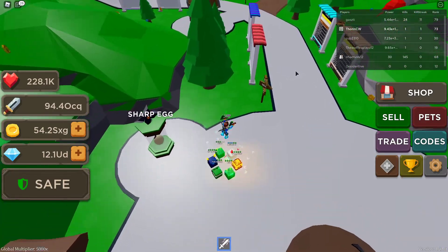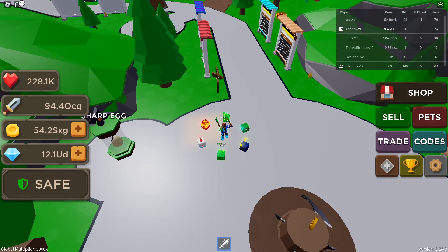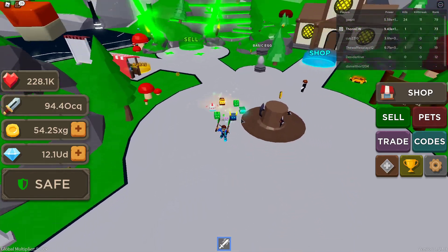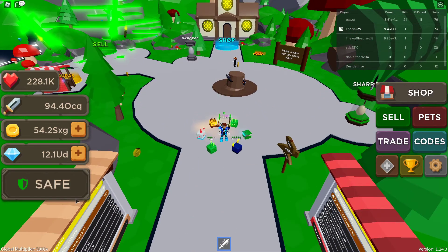As I said, this was just a quick little update since they dropped a mini update from 1.24.0 to 1.24.3, which added the additional aura, the giftable boost for 10 times coins to people within your game, and the global multiplier set to 5,000 times to help you get your strength, coins, and diamonds up. I hope you've enjoyed the video and once again congratulations to the four lucky winners of the pet giveaway competition. That's it for this video guys - I'll catch you in the next one, stay safe and peace out!